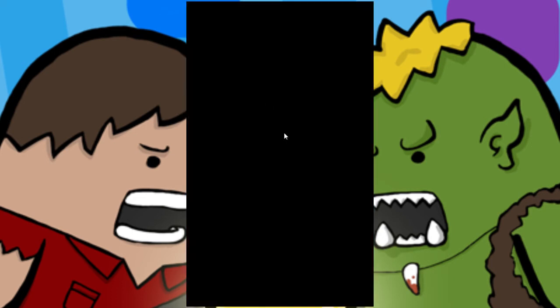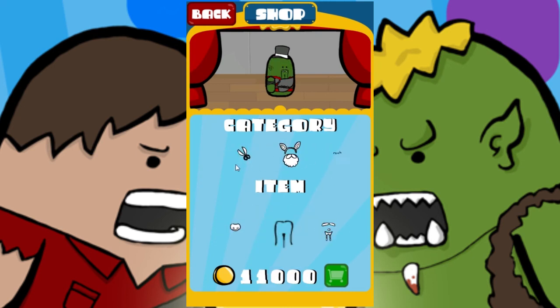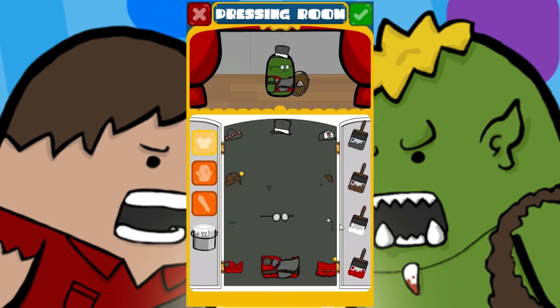The last thing I'll show you is the new shop that we've added. Every time you're killing monsters you get little money, and you can use this money to buy all sorts of different items in the shop — new bodies like a ghost body, different sets of eyes, haircuts, small accessories for your character like cool sunglasses. And then you can go back to the dressing room and add those sunglasses.